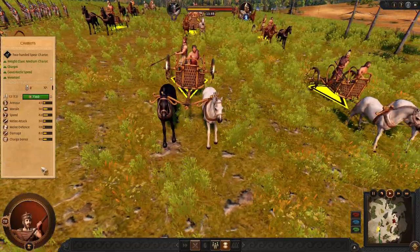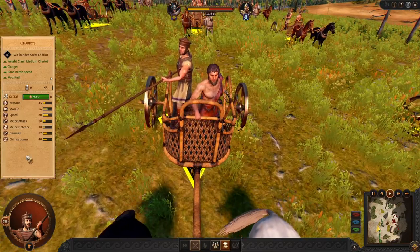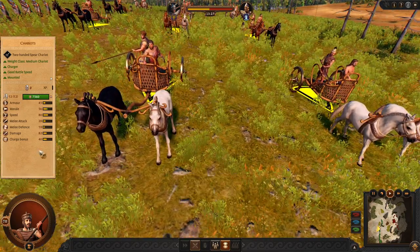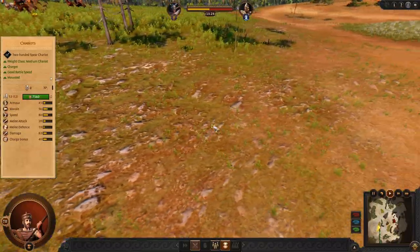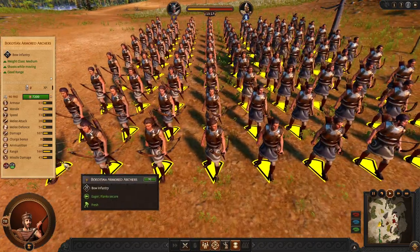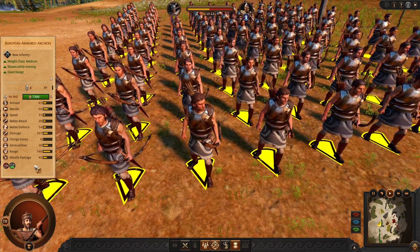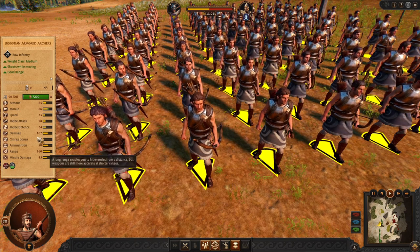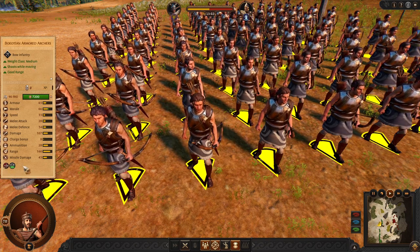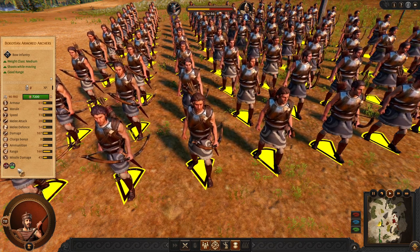In mid game we also have good melee chariots — pretty standard for Achaean factions. I recommend using them in mid game as they are pretty powerful against a lot of units. Next we have one unit that is between mid-tier and late game: these armored archers from tier 4 have pretty decent range and good damage, and they are well armored. These guys are pretty good standard archers and I recommend using them even in multiplayer battles.